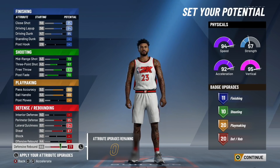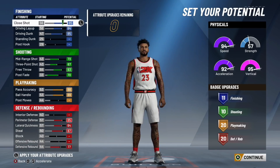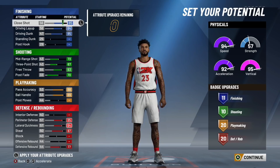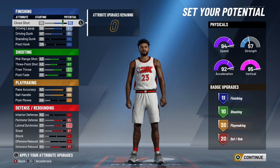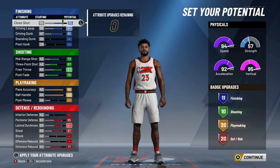Here's the build: you get 11 finishing, 10 shooting, 20 playmaking, and 20 defensive rebounding — a total of 61 badges for this two-way slashing playmaker build. Everybody knows this is the most overpowered point guard build in the game, if not one of the most overpowered builds period. I know some of you guys just got the game free with PS Plus — this is a really nice point guard build. At 61 badges, if you hit legend, this build is going to have 101 badges. That is absolutely insane.